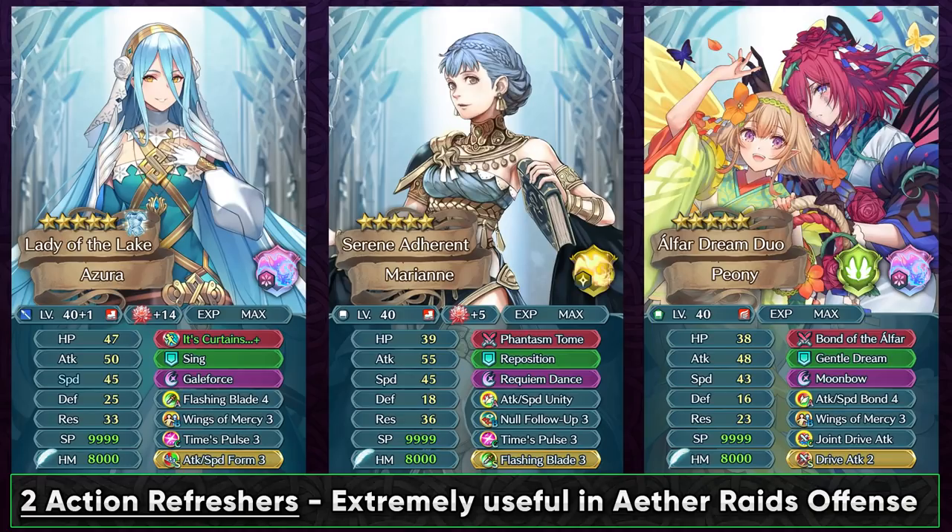Brave Marianne is amazing with these kinds of player phase strategies, but keep in mind that she will restrict the movement of Ninja Corrin, so it's better in the light season where you're gonna be using Peony. Duo Peony also has that duo skill that can refresh a unit, so if you run these dancers you can have so many actions with Ninja Corrin — it's just ridiculous.